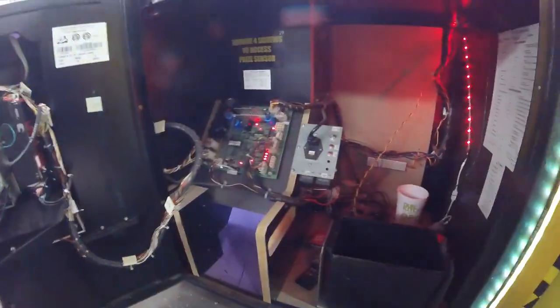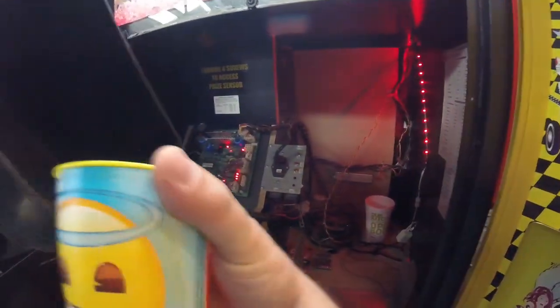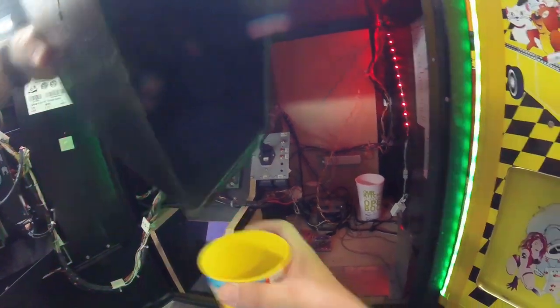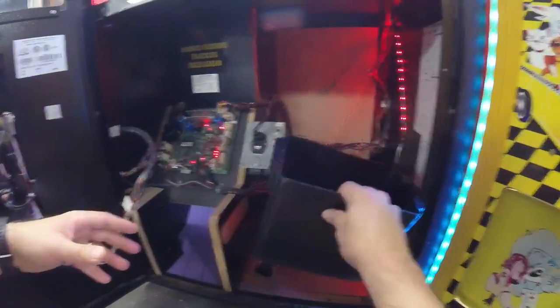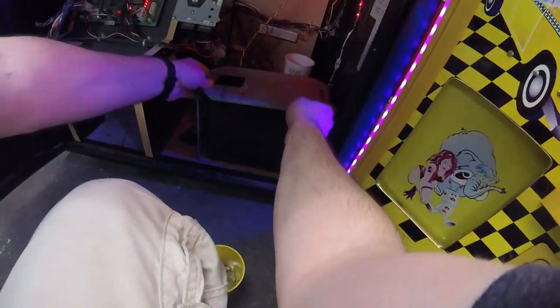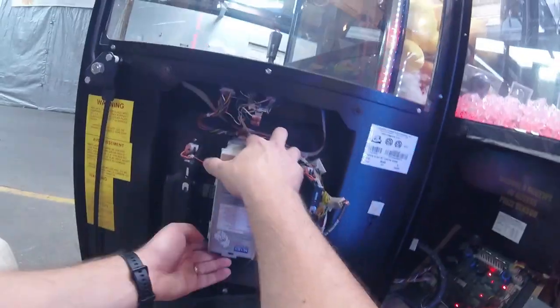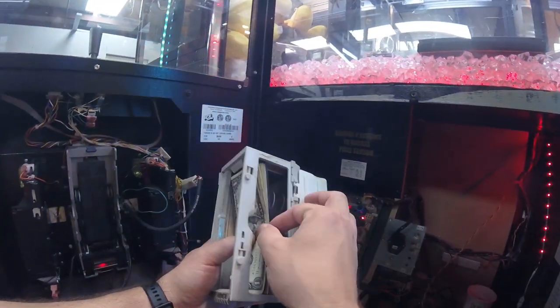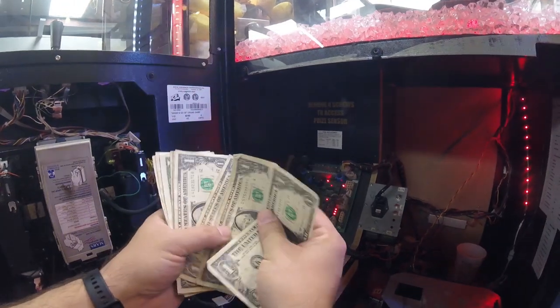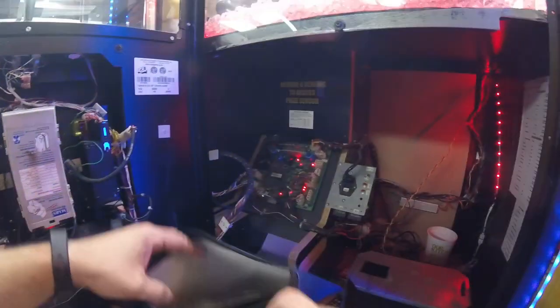The jewelry machine is all prettied up and looking good in there. Going ahead and taking the quarters out — not a whole lot of quarters, but this machine usually does better with dollar bills because all the other machines are 50 cents per play and this one is set to one dollar per play. So it does a little better with bills compared to quarters. Just a few bills in there — not too bad, we'll take it.